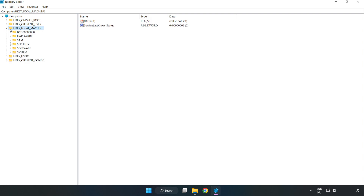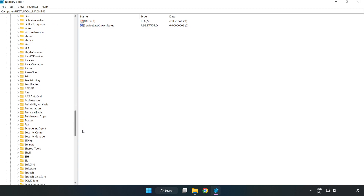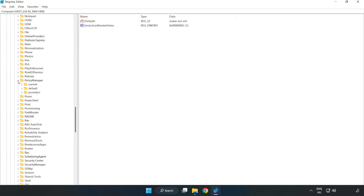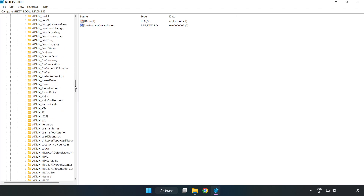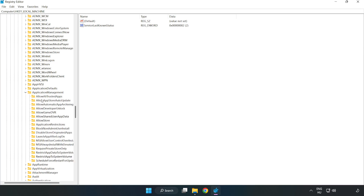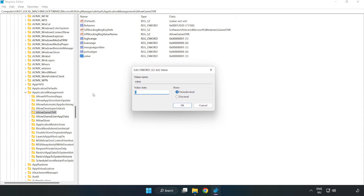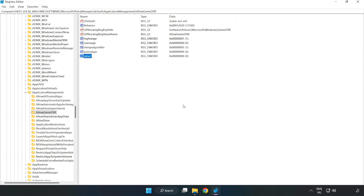Now navigate to HKEY_LOCAL_MACHINE > Software > Microsoft > PolicyManager > Default > ApplicationManagement > AllowGameDVR. Right-click the value and click Modify. Type 0, click OK, and close the window.